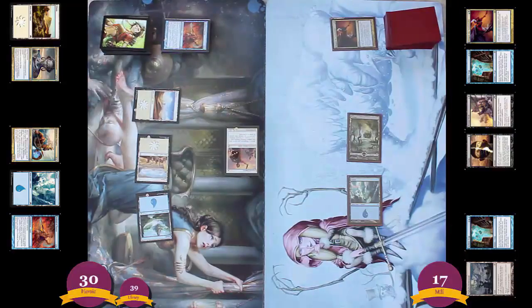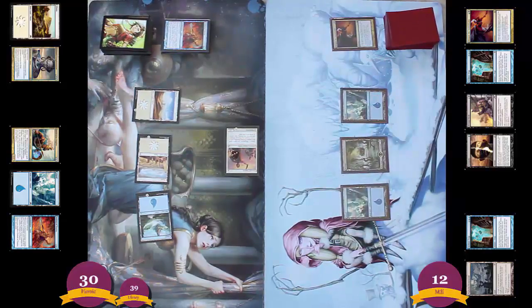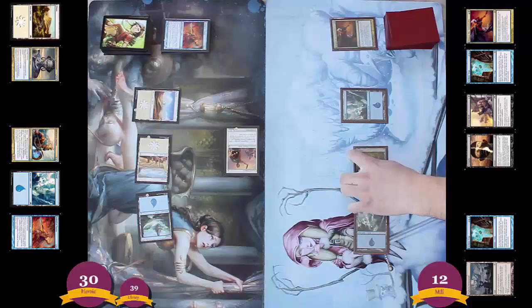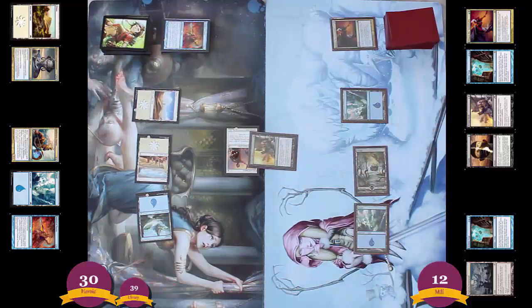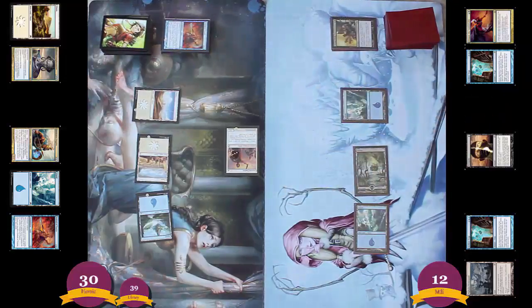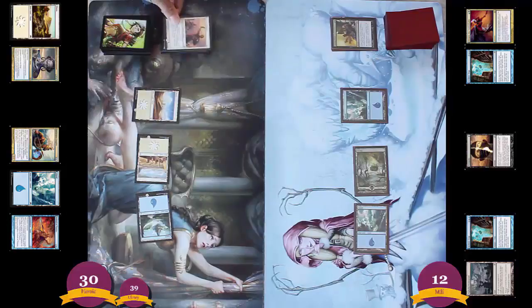Heroic attacks for four damage. Mill can't do anything to defend itself against that. At this point, Mill's basically on a four-turn counter — it's going to have to do something quick, otherwise it's just going to get killed. Actually, not even four damage — five damage. Mill draws an Island and plays it. Tapping two, they're going to Devour Flesh. Because Heroic only has one creature, it's the only creature they can sacrifice. They're going to gain life equal to its toughness, but it doesn't really matter because Mill doesn't care how much life you have — it only cares how many cards you have. So Heroic is now at 35 life.